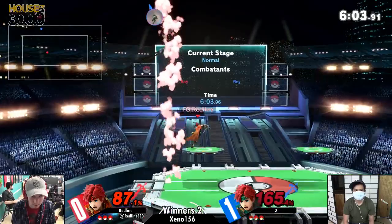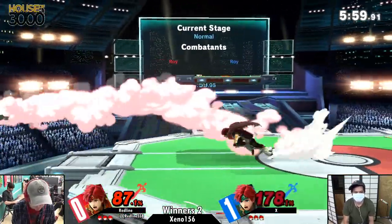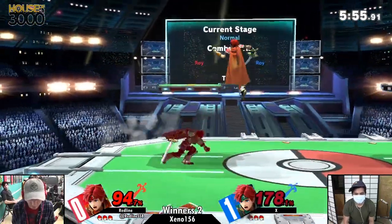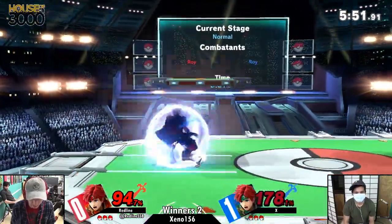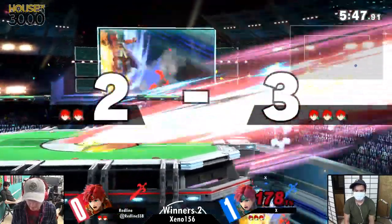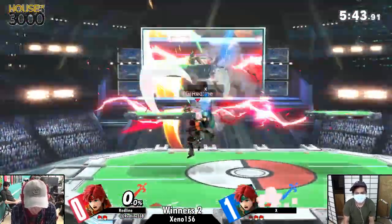An F-tilt would have killed him. The up-throw is not quite as strong as Marth/Lucina's. Going for another down tilt — I'm not sure about these down tilts. You're at 178%, you gotta kill him. Oh my god, you have to kill this man. Well, a little unfortunate there, losing his first stock.